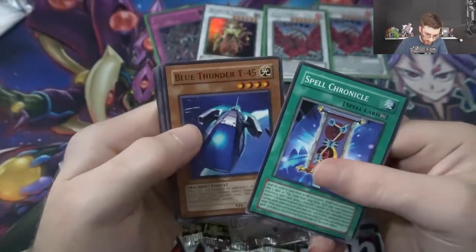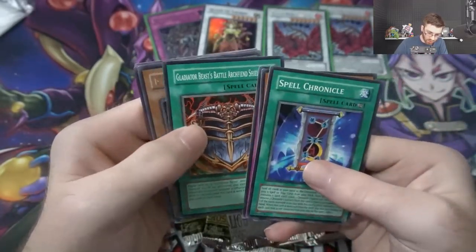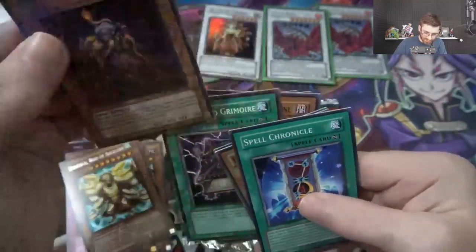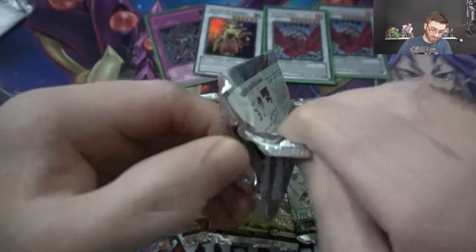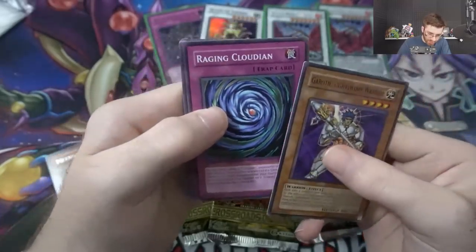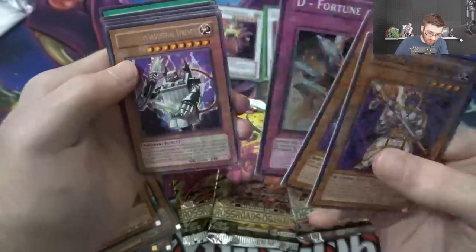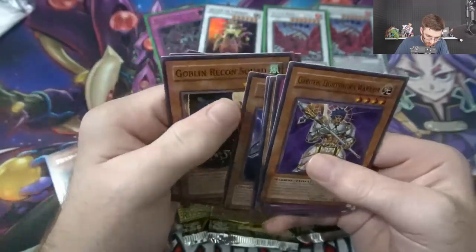Spell Chronicle, Blue Thunder T45, Double Tag Team, Gladiator Beast Battle Archfiend Shield, and we have a Metabo Globster — interesting name. Light of Destruction — we did pull a ghost rare Honest already once, see if we can get that luck again. Garroth the Lightsworn Warrior, Raging Cloudian, Interplanetary Invader A, Fortune Battery, Industrial Strength, Goblin Recon Squad. Nothing notable out of those packs.